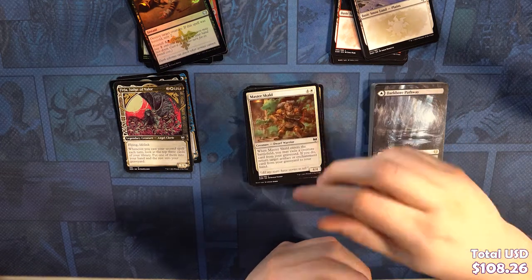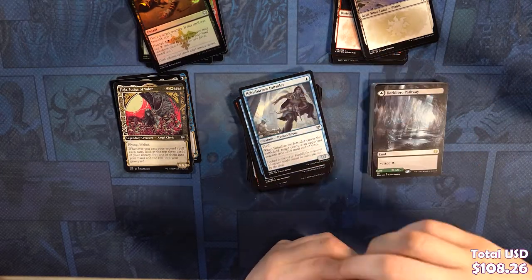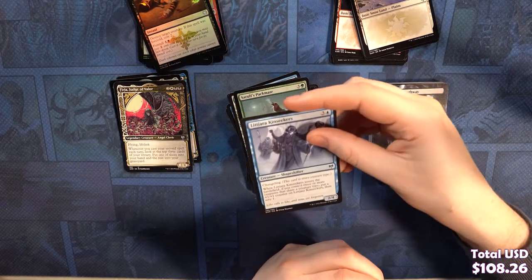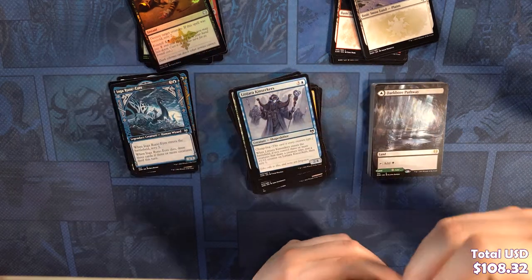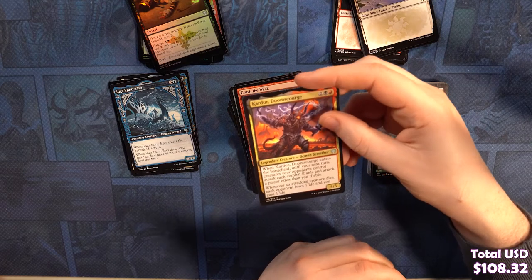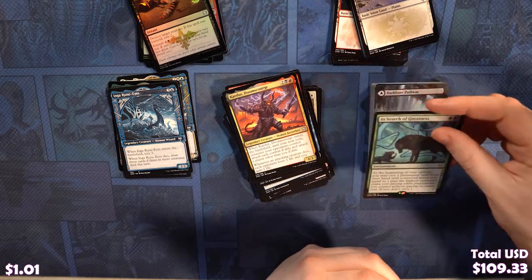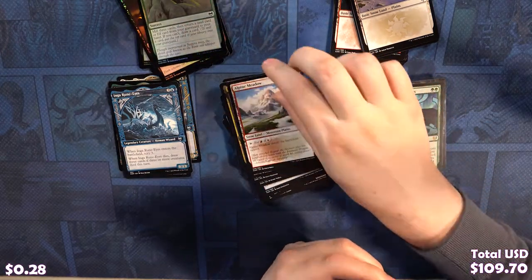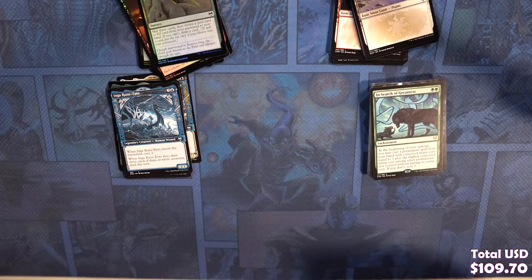Commons: Tormentor's Helm, Master Skull, Vault Robber, Raven Form, Brine Barrow Intruder, Raise the Draugr, Glittering Frost, Carfell Packmate, Lityara Kinseekers. Uncommons: Inga Rune Eyes alt art, Crush of the Weak, Cardor Doom Scourge. Our rare is In Search of Greatness. We've got a Foil Roots of Wisdom, a land of Alpine Meadow, and an Elf Warrior token.